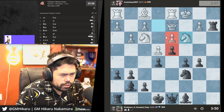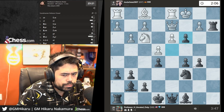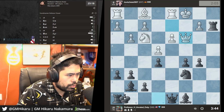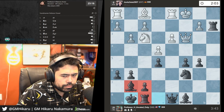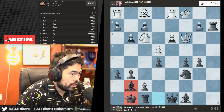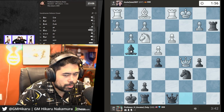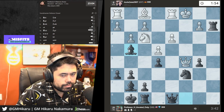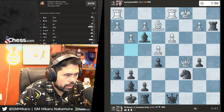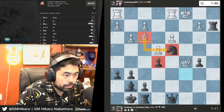Nc3 — I think there should be a checkmate here somehow. Maybe not — I'll just take the knight, keep it simple. Let's castle the king out of the center. I'll play Bg4, go after the knight — the knight is pinned, the rook is in trouble. I'll take and play Nd4 — we have a great outpost here, he can't remove the knight, and I'm threatening a fork with Nb3.